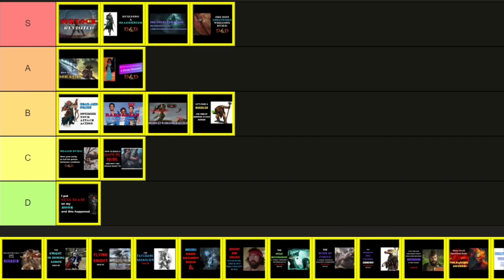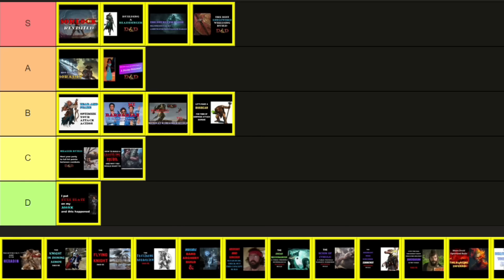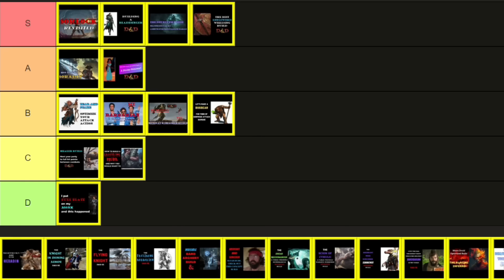One thing I have learned over the years is how a good build can help views somewhat, but nothing gets you views like including words like Sorcadin, Sorlock, Bladesinger, or Hexedon in the title. And the last few build videos didn't get as many views, so on August 5th, the Hexedon — and boom, 79,000 views plus. This is actually an update to my previous build, the Ultimate Jack of All Trades, which I gave C tier in my first tier video due to a lack of views. I titled the updated version The Hexedon, and the views more than doubled. It's a better build too, as I had the Watcher's Paladin available and other Tasha's stuff. That's A tier level views, so I think it's worth A tier.